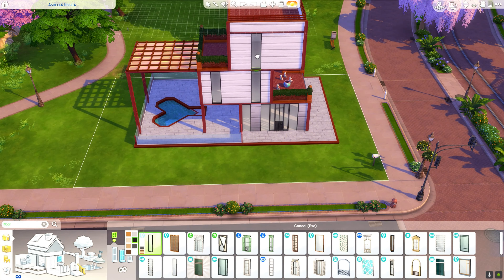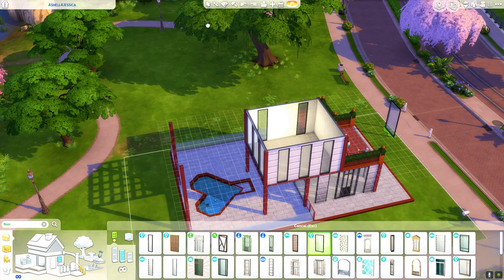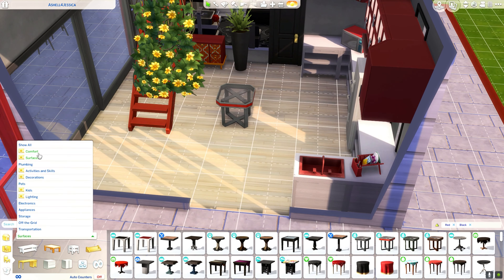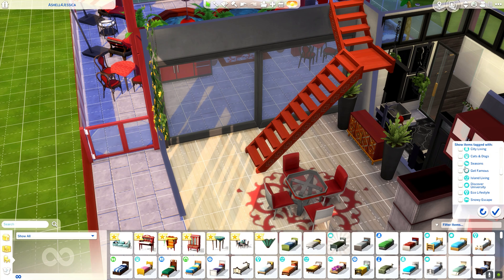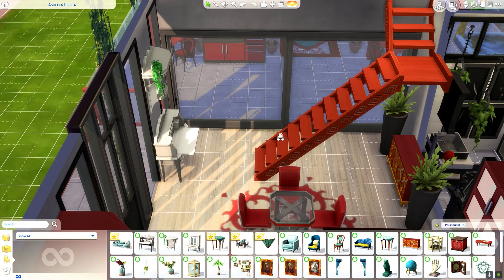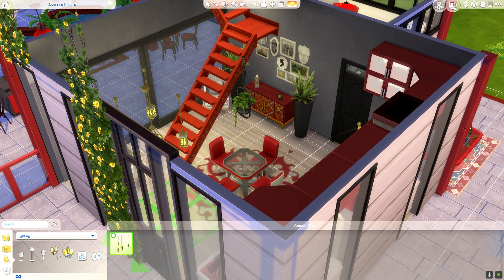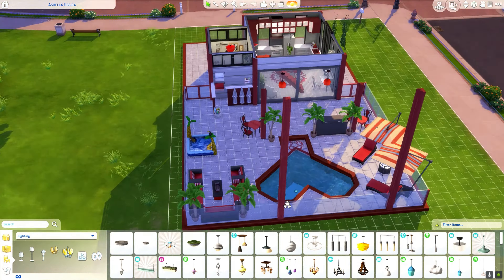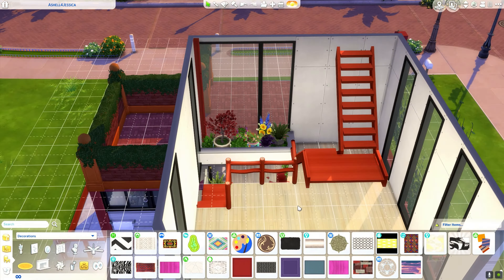Let's get back to the beautiful red, white, and black house. I decided it needed big, humongous windows because I feel like this is definitely a modern build. I went ahead and did the kitchen and the bathroom and the outside area. I used quite a few objects from the new pack, and I cannot believe the quality of these items — I am obsessed. The Sims team actually did a really good job. I also made a shower area outside, which you'll see on the official tour.